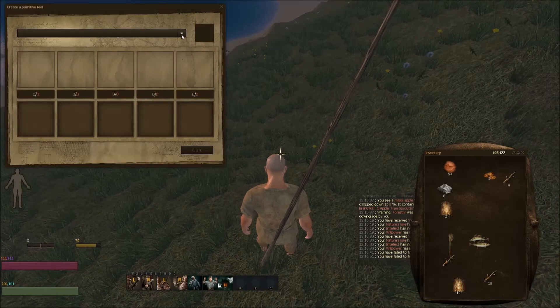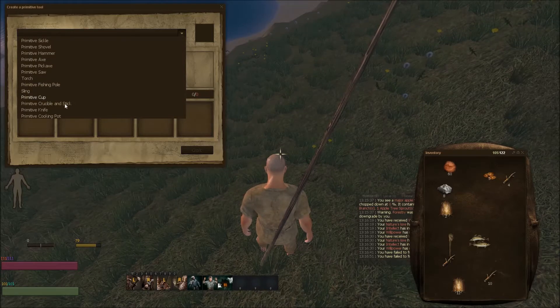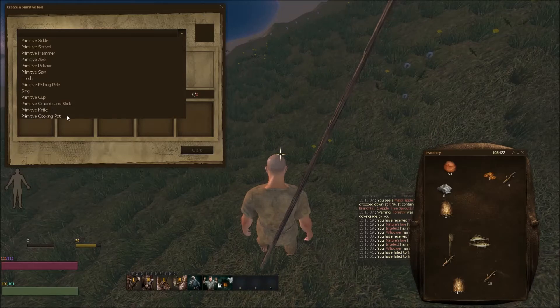Now this box comes up. You click on this dropdown and you've got: a primitive sickle, shovel, hammer, axe, pickaxe, saw, torch, fishing pole, sling, cup, crucible, stick, knife, and a cooking pot.